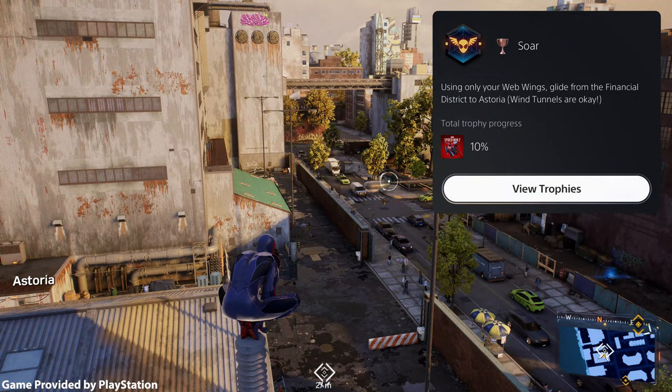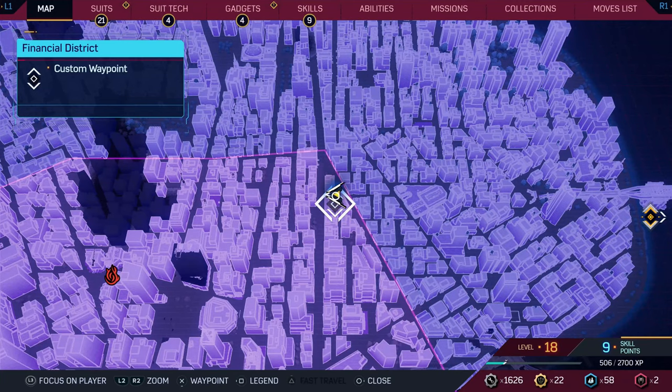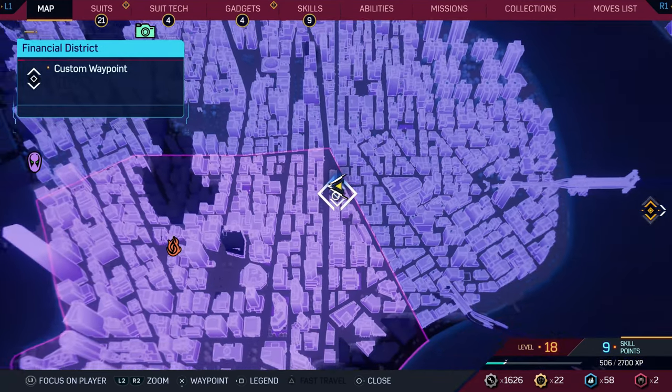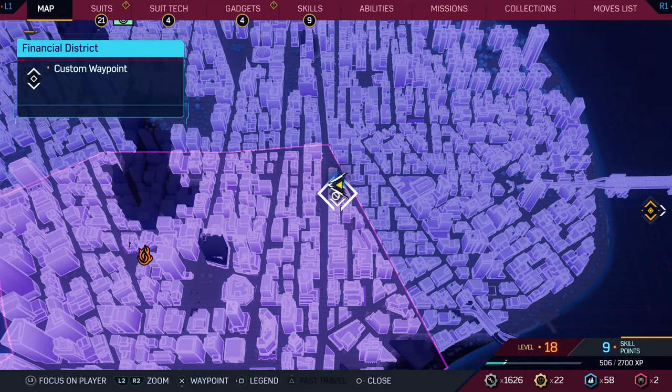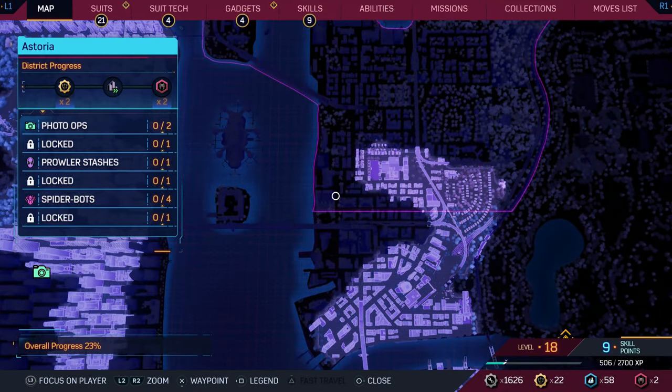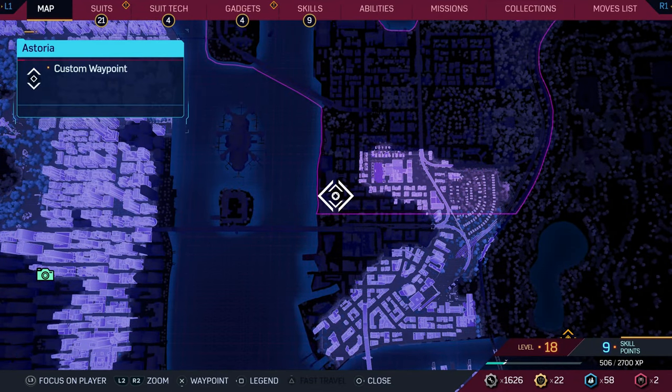In order to get the SOAR trophy, you need to use only your web wings and glide from the financial district to Astoria. I'm going to the top right corner of the financial district, the highest point there — there's a tower. We're going to use just our wings and glide all the way to Astoria, which is an area I haven't fully explored yet. I'm super excited to get a trophy and check out a new area.